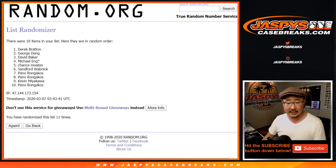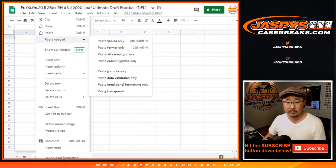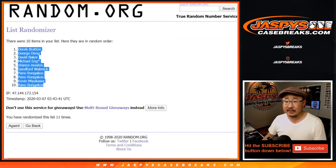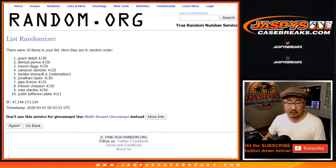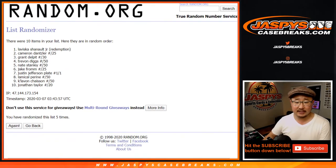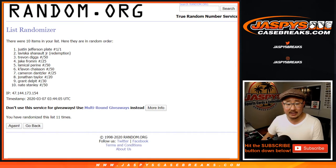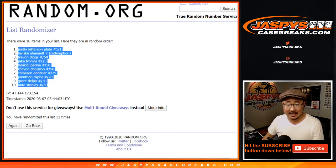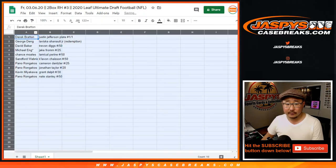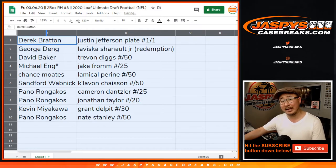Then final time. After 11, running 5 into 6, 11 times for the hits, we've got Justin Jefferson the plate on top and Nate Stanley on the bottom. So Derek Bratton, congrats to you — you've got the Justin Jefferson one-of-one plate autograph. All aboard the Big Hit Express, whoop whoop.